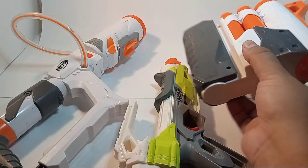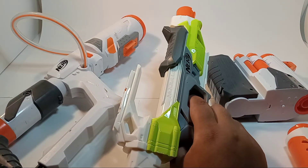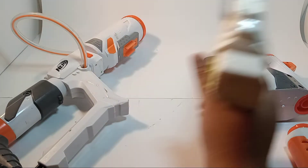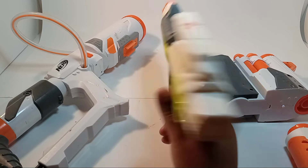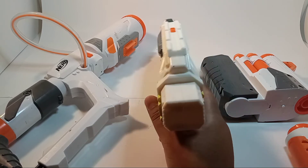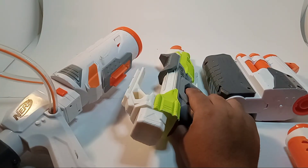Ideally, if you hit the juggernaut with a mega dart, you could stop them in their tracks for a short time. But if you hit them with just this regular blaster, it won't work. It's like a king-of-the-hill type thing. Maybe hitting the juggernaut with the regular blaster gives you like a five-second head start, while the mega dart gives a 15-second stun. And you need the rocket launcher to fully take out the juggernaut.